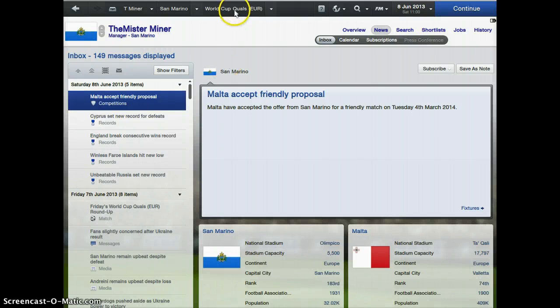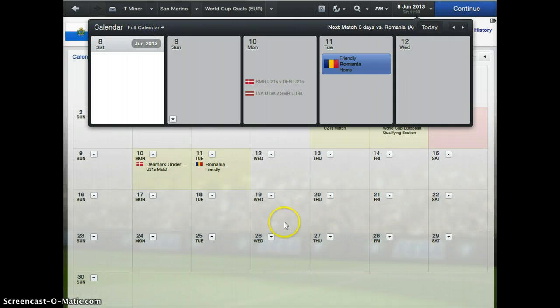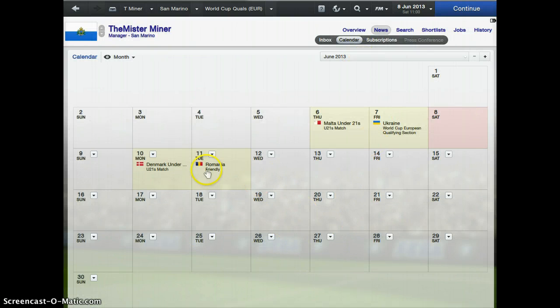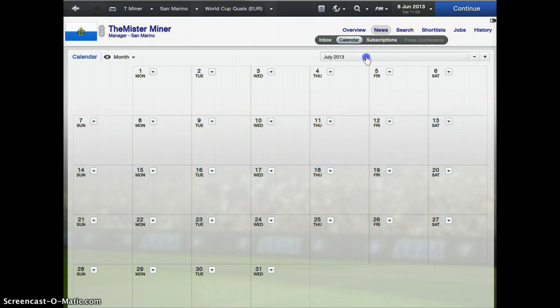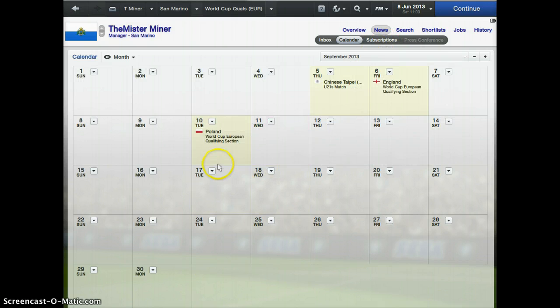Hello everyone, Mr. Mon here and welcome back to Let's Play Football Manager with the San Marino National Team. Last time we lost 2-0 to Ukraine — not a bad result — and this time we're just going to be doing two friendlies. The first one's up against Romania, and then we have one against Vanuatu. After that, we'll play our final set of qualification games and the season will be over.